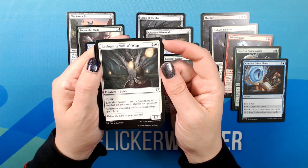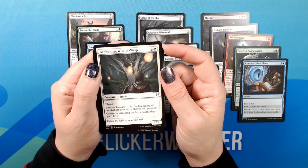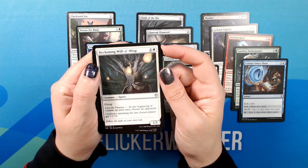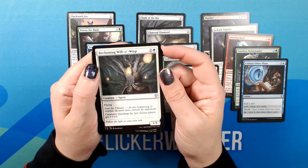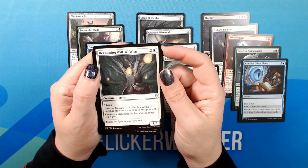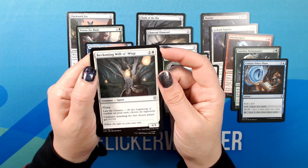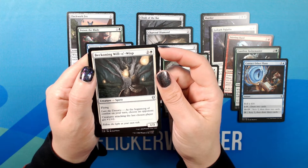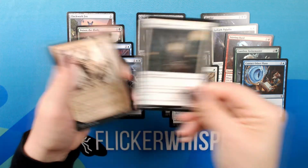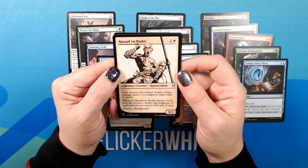Beckoning Will-o'-wisp. Two. 1/3 Creature — Spirit. Uncommon. Flying. Lure the unwary: at the beginning of combat on your turn, choose an opponent. Creatures attacking the last chosen player get +1/+0. Flavor text: 'Follow the light at your own risk.' Oh cool!